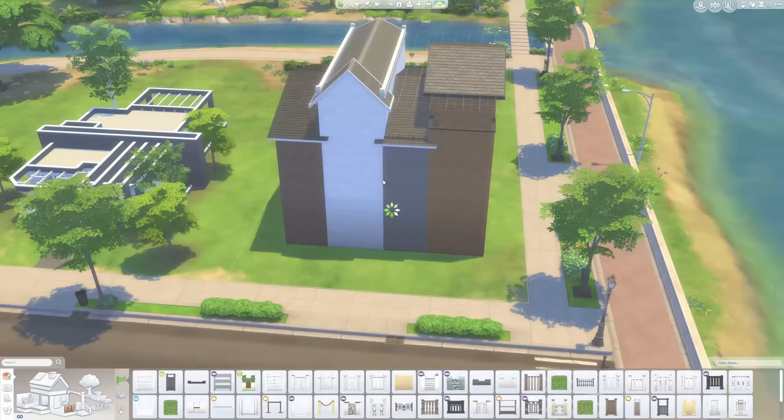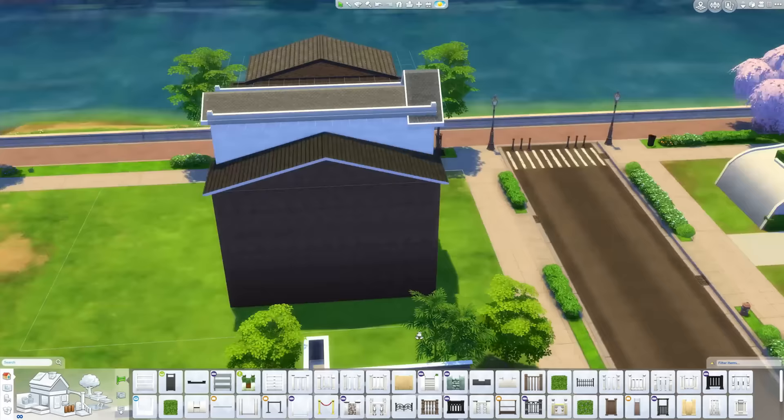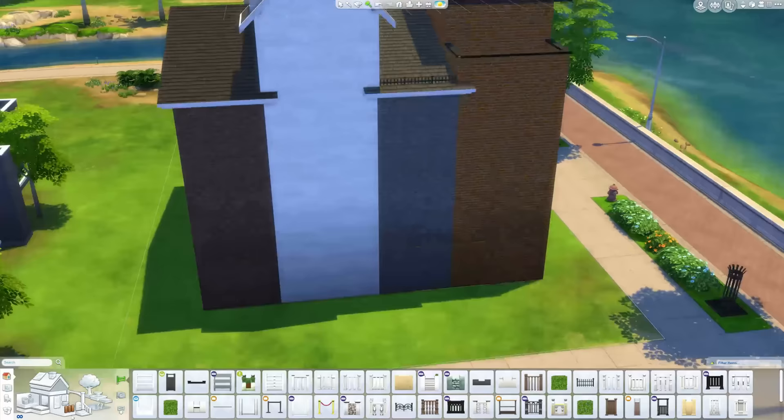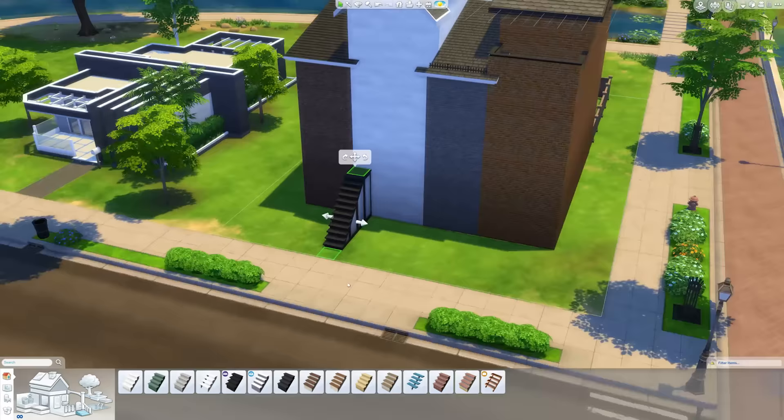Essentially that would allow us to have these four apartments above three stores, which would be awesome. But right now they don't allow that, so you can either use it as one house or you could use it as multiple stores technically, because you still have those different spaces.